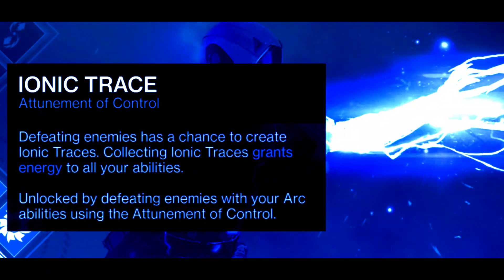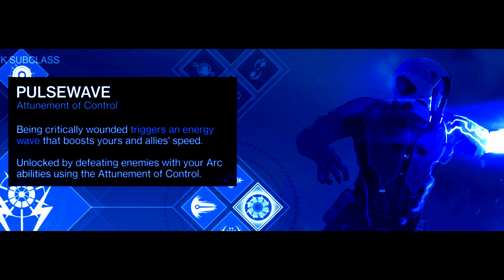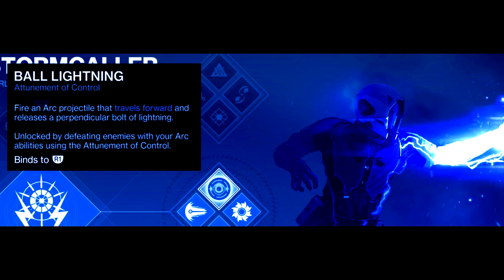The more you kill, the more chance you have of getting ionic traces — they give you ability energy. We're definitely going to be building along this ionic trace. Pulse wave is also cool: you get wounded, and it boosts you and ally speed. Then there's the melee arc ball that blows up when it hits targets, really kind of cool, but not the main focus here. The main focus is ionic traces.